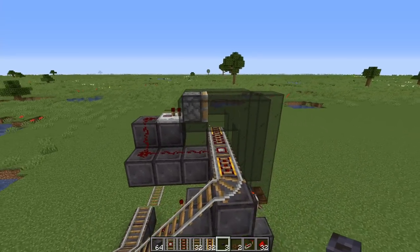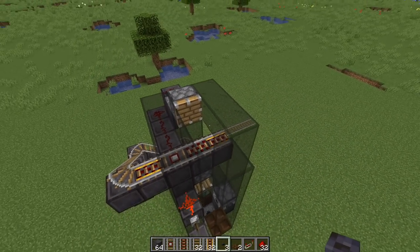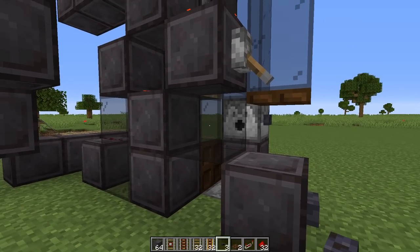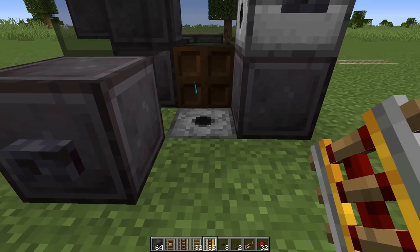Keep in mind that the blocks around the drop area have to be glass so the villager doesn't take suffocation or cramming damage when he comes through them. This block right here also needs to be glass. Now to finish the farm, all we're going to do is run three powered rails out from the dispenser.